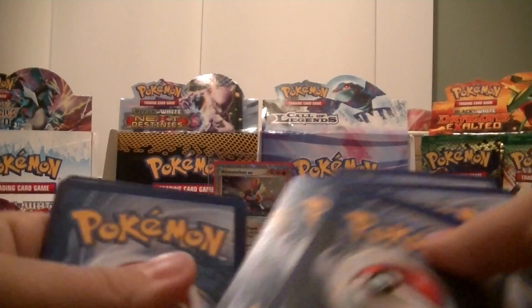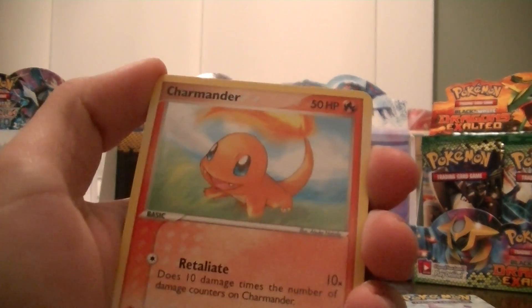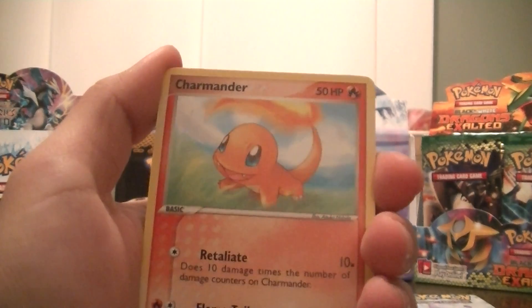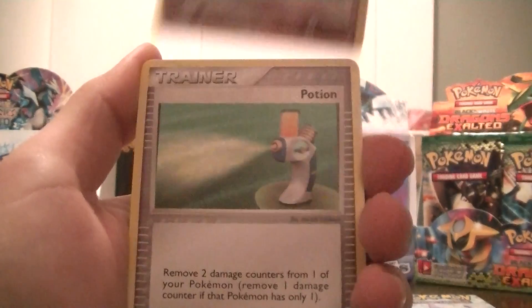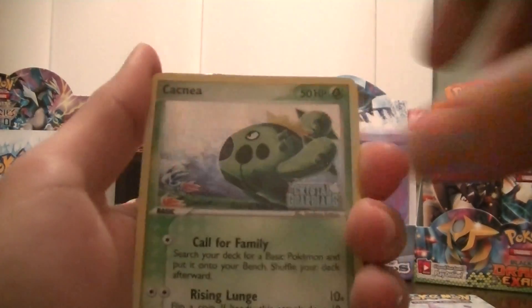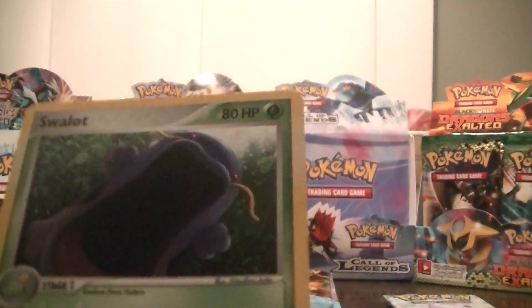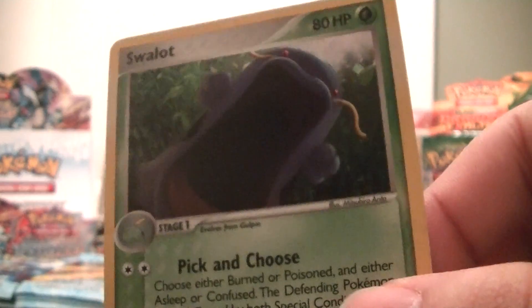Pack number 10. Hopefully I get some better luck for you guys here. My first six packs were amazing, but I've only pulled one Hollow out of these packs though. Charmander, Spoink, Potion, Squirtle, Bulbasaur, Ivysaur, Crystal Shard, Cacnea Reverse — nice — and a Swallot Hollow. That's a cool card too, look at the art on there. Let's get that into a sleeve.